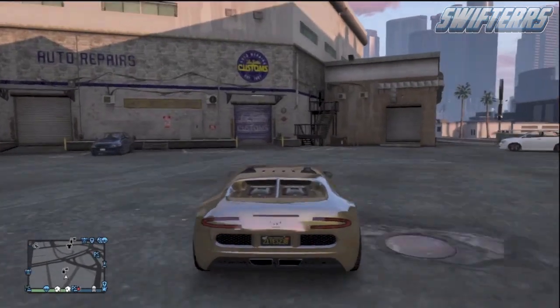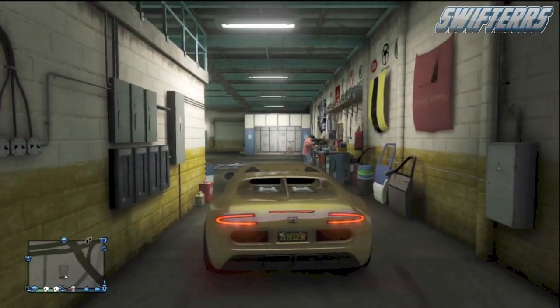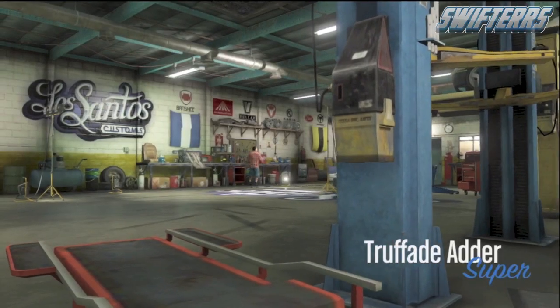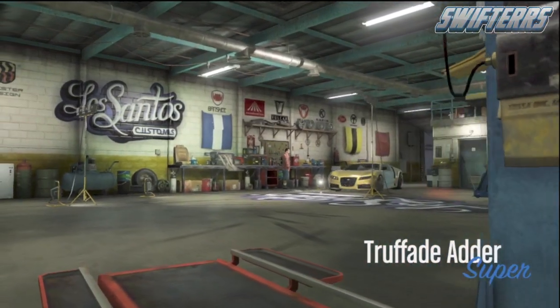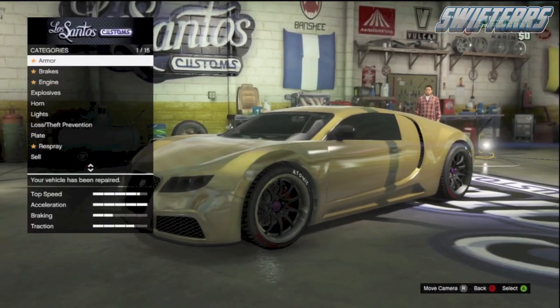What it is guys, my name is Swifters and today I'm going to be bringing you one of the best unlimited money glitches in GTA 5 Online after the 1.15 patch update. This glitch allows you guys to duplicate supercars and sell them over and over again for full price and also bypass the 45 minute wait period.